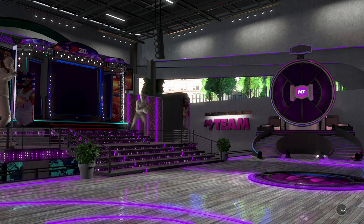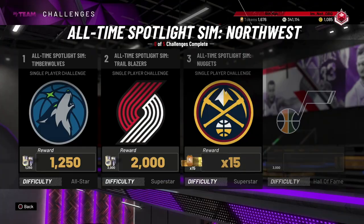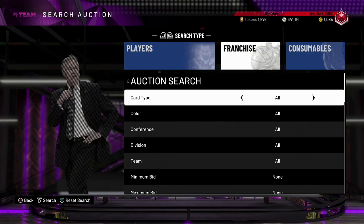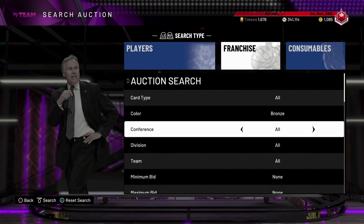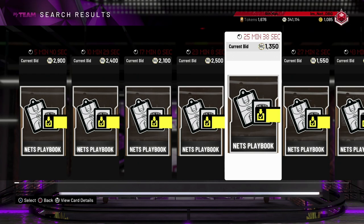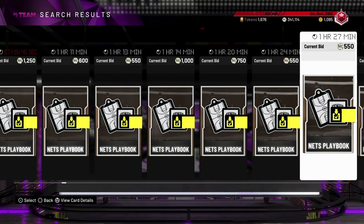So that is how important the Brooklyn Nets playbook is. Right now I think everyone has a playbook, so there won't be too much of a rush to get it. It's going to be like 5-6k MT, but that's worth it over any player - trust me, that playbook is worth it over any player. It's been price fixed right now which is a little unfortunate, but there are like 5 of these finishing in the next minute - these are going to go for 4 or 5k MT or less. Even at 10k MT it's still not a bad investment.